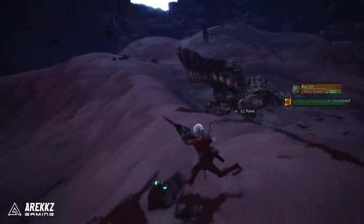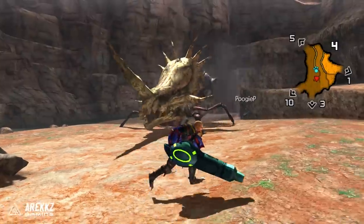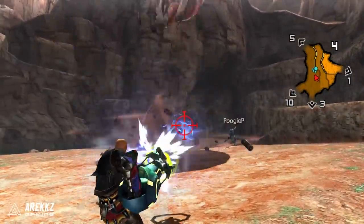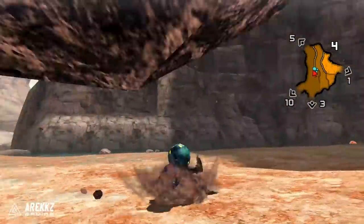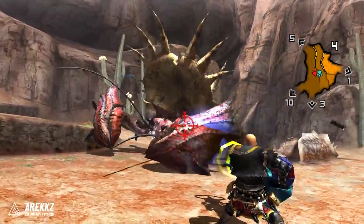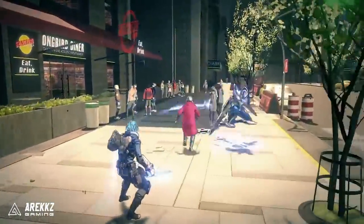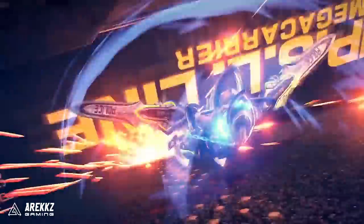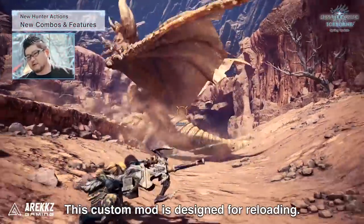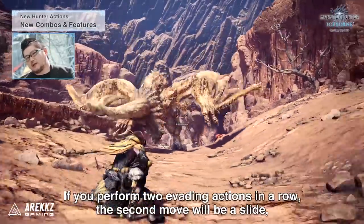If you guys have played Generations Ultimate, if memory serves me correctly I'm pretty sure it was a depth style that allowed you to dodge, evade, and then go into a power reload for Light Bow Gun — so there are some parallels you can draw from that. And maybe this is me letting my mind run away a little bit, but I'm getting those Vanquish vibes, or even Astral Chain if you've seen that new trailer.